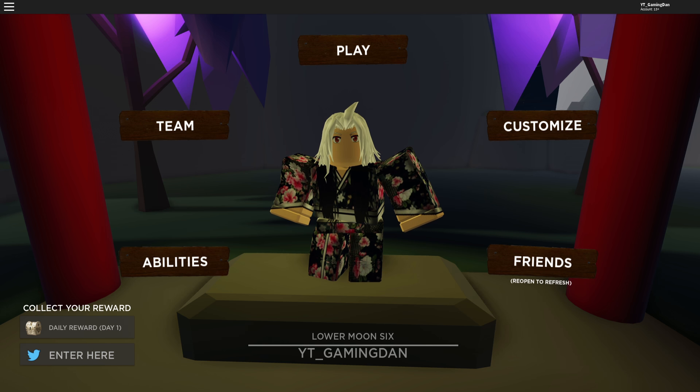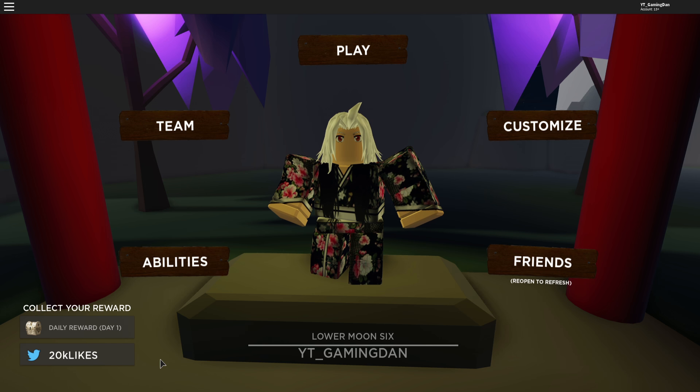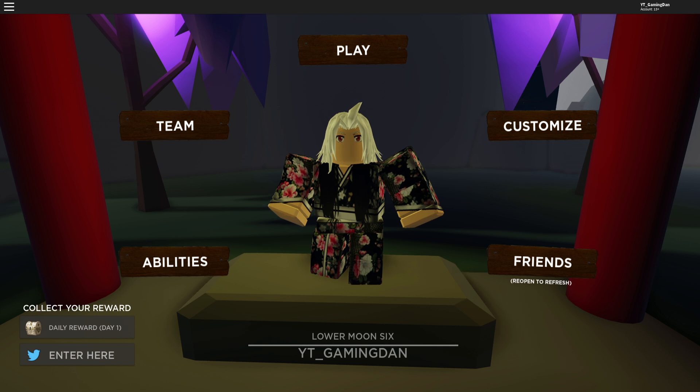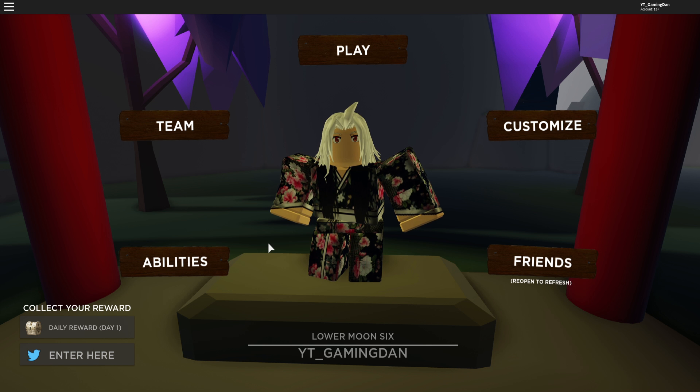Don't worry, we have a new code: '20k likes'. If you want to enter it on your keyboard, as it is, it'll give us plus 120 yen and also free spins, which is quite nice. That is the only working code right now in Rosalays.